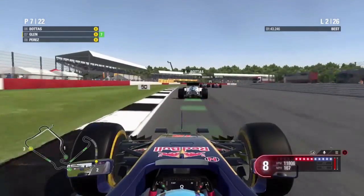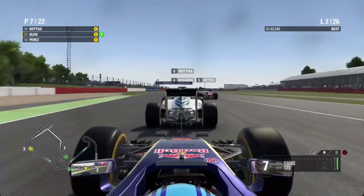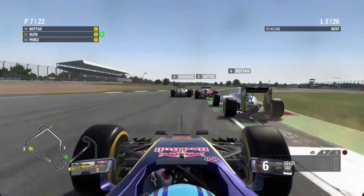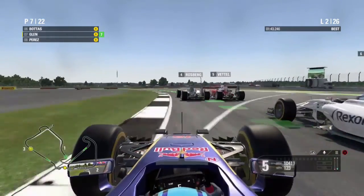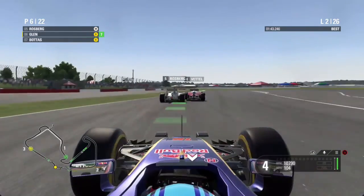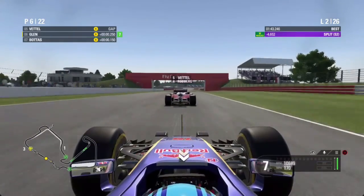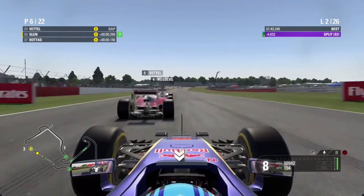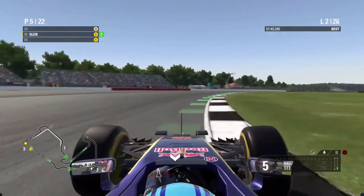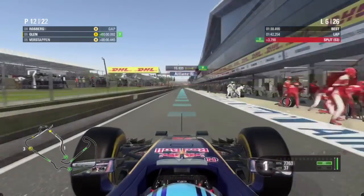Cutting to lap two and it looks like Vettel and Rosberg are side by side going into this next corner. That gives us a good run on Bottas — we go side by side but have to go behind. We try a move up the inside and it looks like we've made it stick. Vettel sorts in behind the Mercedes driver, then pulls out on Rosberg — it's three wide into the right-hander and we have overtaken both Rosberg and Vettel.